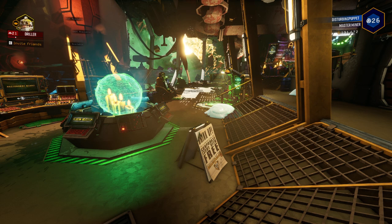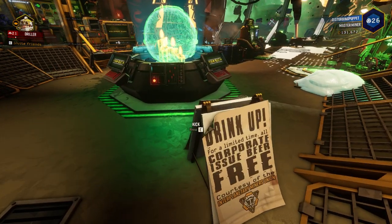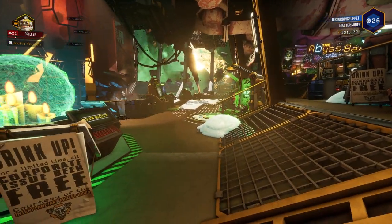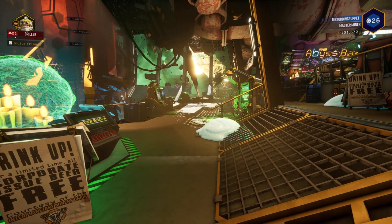Surprise ending, everybody! Merry Christmas everyone — enjoy the updates. I'm going to do videos testing out the other new weapons: the plasma carbine for the scout, and the missile launcher for the gunner — which I feel is way weaker than the other guns the gunner has available, so spoiler for that. This has been Deep Rock Galactic; I've been DisturbingPuppet — hopefully I'll see you next time, and hopefully your games don't crash this holiday season!